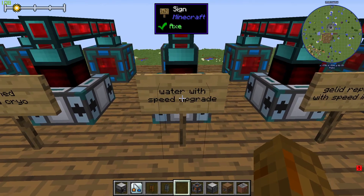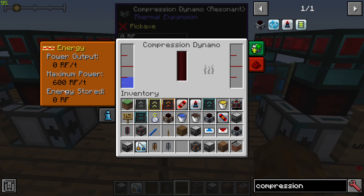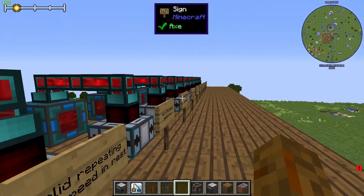Next up is water with the speed upgrade, which still gives you 1.5 million RF because it just generates faster. So if you want higher output, this works — but there's actually a better combination coming up.